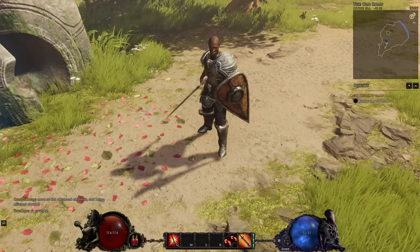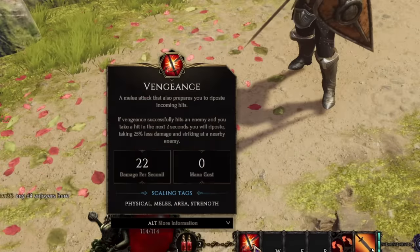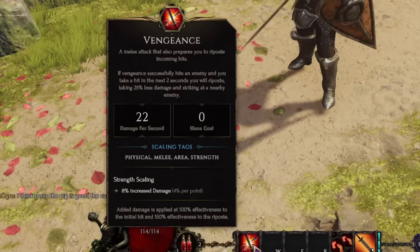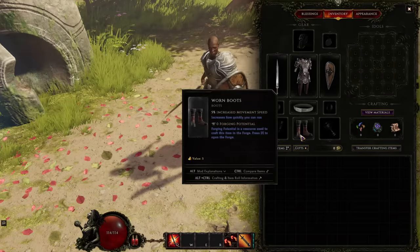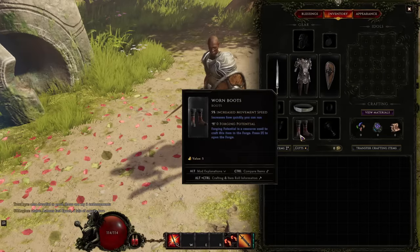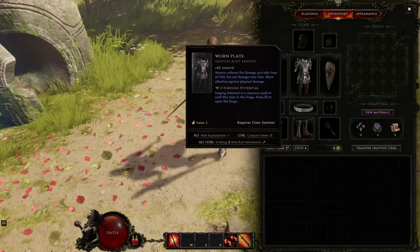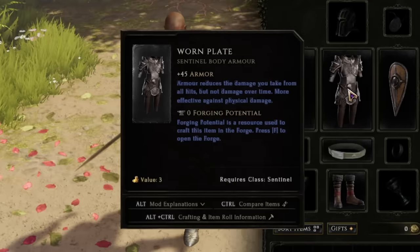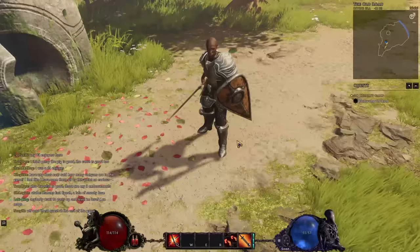Now in-game, here are a couple of nice quality of life features. The first is when you hover over anything and hold Alt — it'll give you more information. Here I can learn about an ability and find out it's strength scaling, getting 4% increased damage per point of strength. So strength is going to be a primary stat. This applies to anything — hovering over boots shows 5% increased movement speed. With armor, it tells me that reduces damage taken from all hits except damage over time, and it's particularly effective against physical damage.